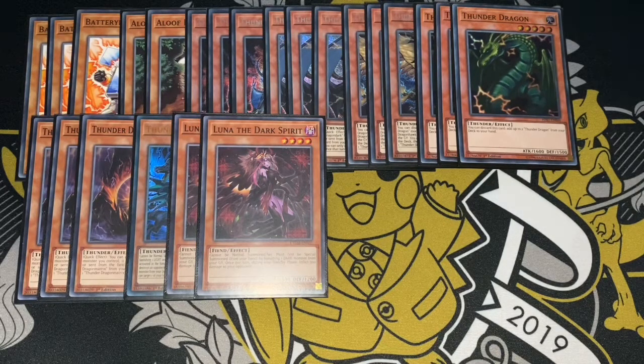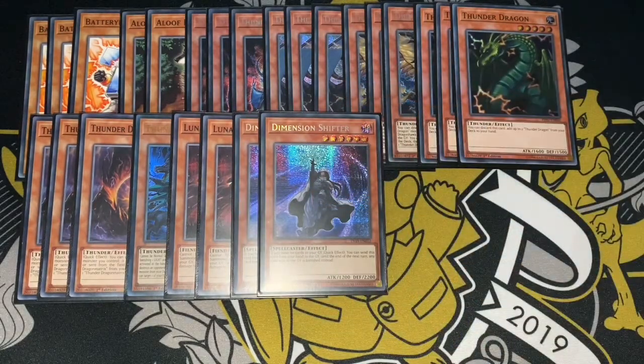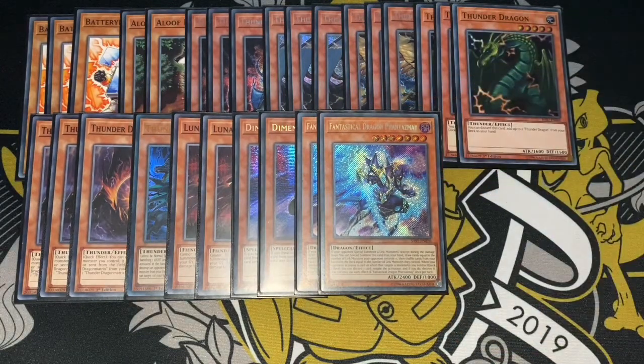In terms of hand traps, I only play 4. I played 2 Dimension Shifter and 2 Phantasmae. Dimension Shifter was very useful against most decks. It was actually useless against Pendulums because Pendulums don't really send anything into the graveyard. Phantasmae didn't come up once today, but I banished it a couple of times when I needed to. Pretty standard.